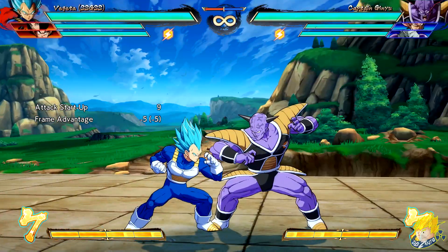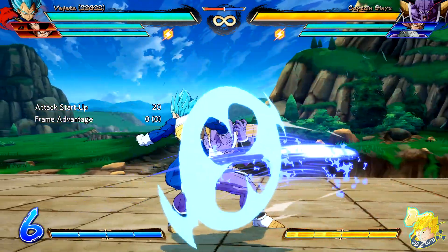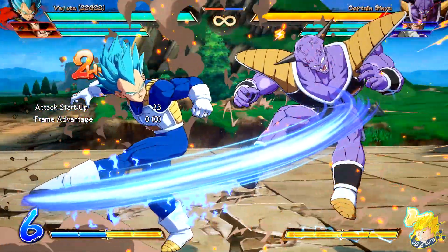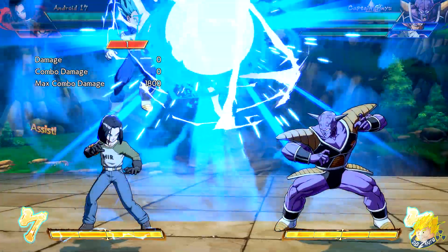Vegeta Blue's standing medium and crouching medium attack have reduced recovery. Super Dash Kick heavy version follow-up has reduced hit stop. His command grab special heavy version has faster startup mid-air. His Big Bang Attack has increased damage. Also his aces also have increased damage.